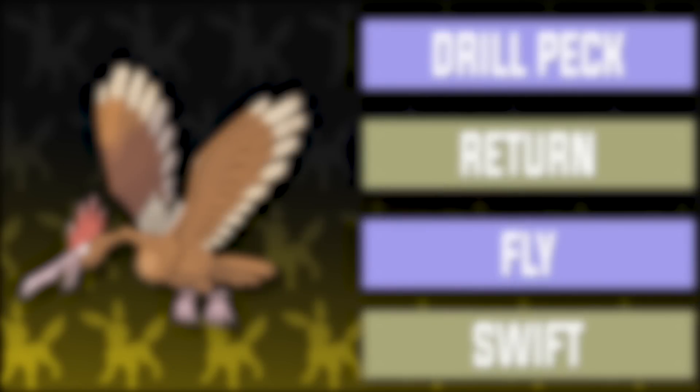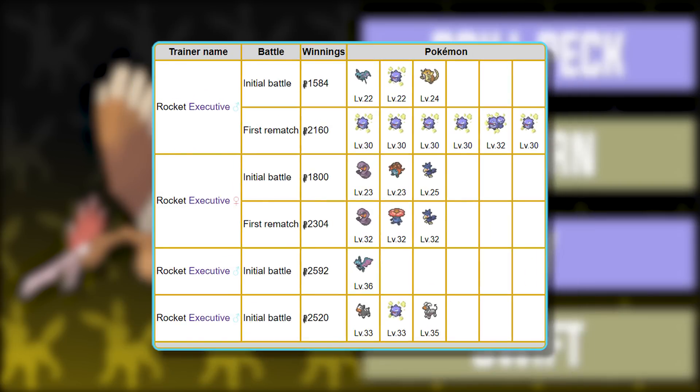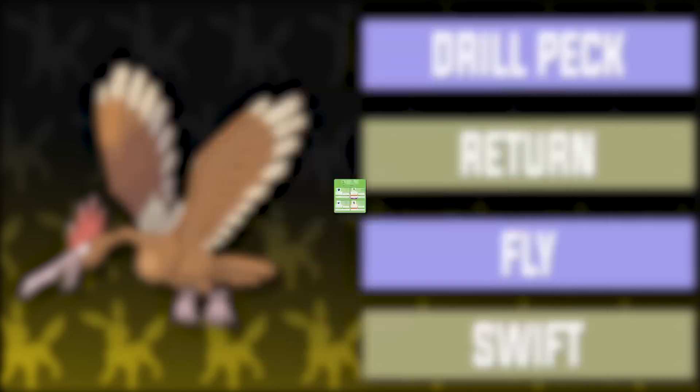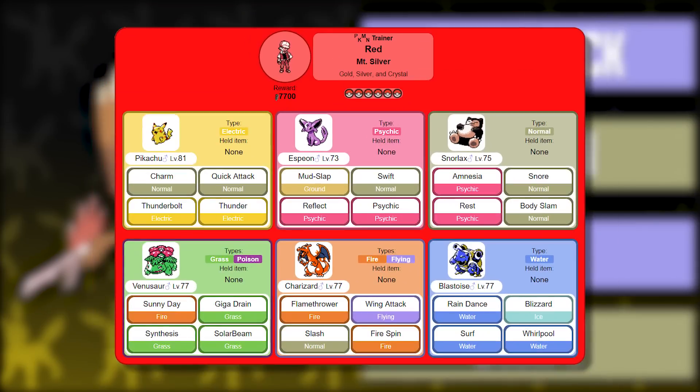Swift never misses and is solid for attacking. Agility is great for making Fearow very fast by raising its speed two stages. Fearow isn't the strongest but it can put in serious work against many trainers and their Pokemon, like Bugsy's team, Chuck's team, the Rocket Executive's Vileplume, Will's Exeggutor, Koga's bug types, Bruno's fighting types, Karen's Vileplume, Erika's team, Janine's Ariados and Venomoth, Blue's Exeggutor, and Red's Venusaur.